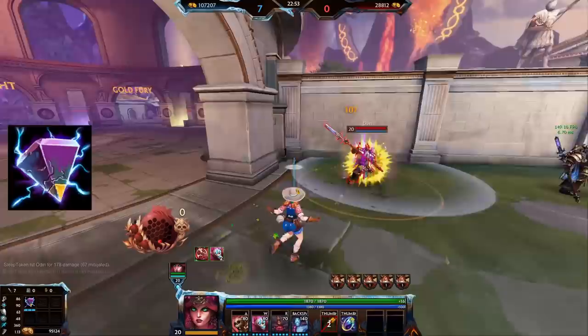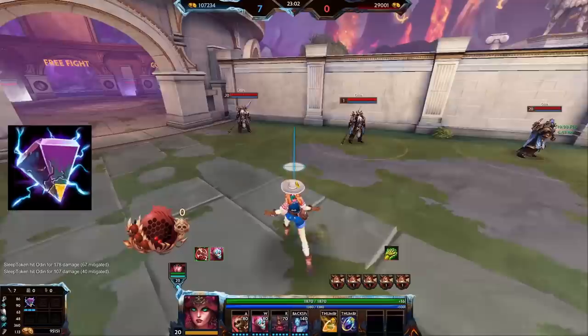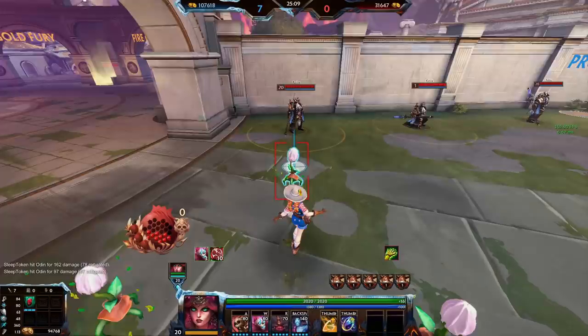The plants are also a very strong tool for anti-heal because it only takes one plant to apply Divine Ruin to the enemy. Considering you can just keep firing these from range very safely, there's a very easy way to apply anti-heal to a lot of enemies in a team fight, especially since the plants don't stop and keep going through enemies.